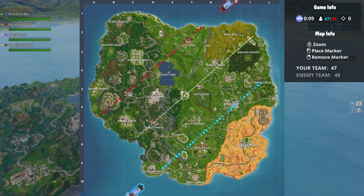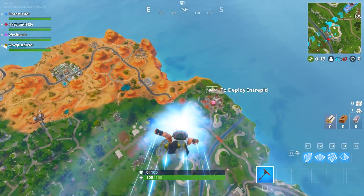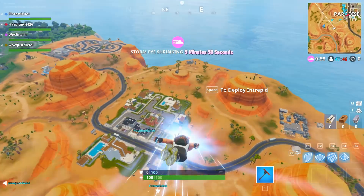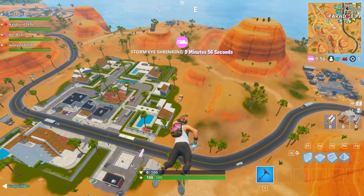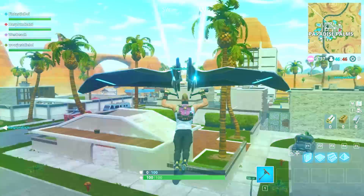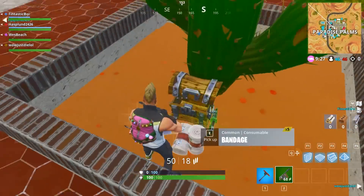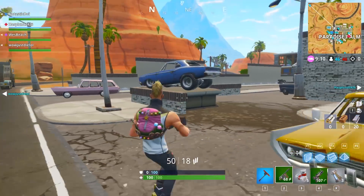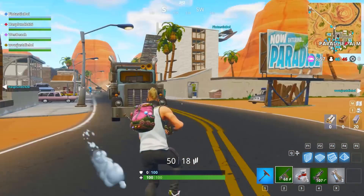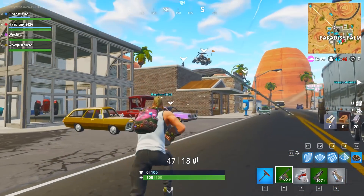Let's check out each new location individually. First of all, there's Paradise Palms. Moisty Mire is long gone, and now it's replaced by a desert town that looks like somewhere people go to retire. There's a fancy pool, a cactus or two, rocks and ridges, and old school living all around. Plus there's weapons and chests in large supply. But because it's so new, expect a lot of competition. This setting is out of a Roadrunner cartoon — its bright colors and winding roads make for a perfect chase scene. And yes, we do have a new vehicle, but a little more on that later.